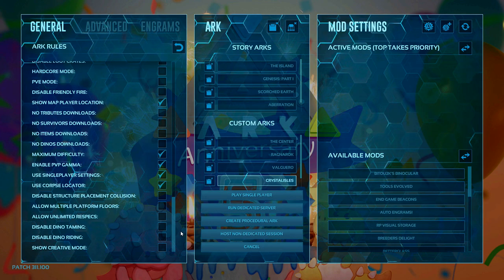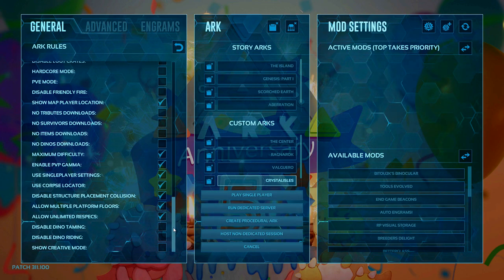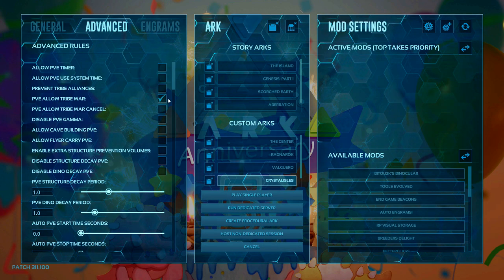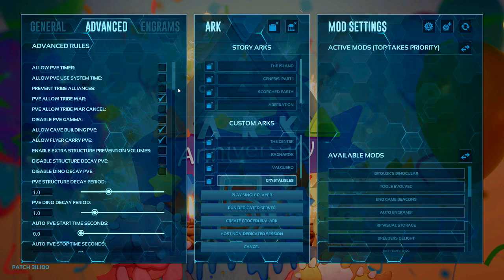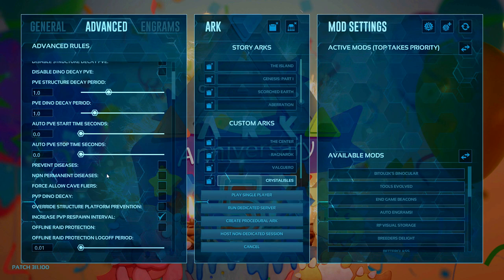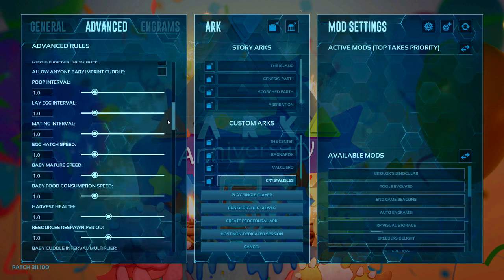S+ has now been integrated into the game, so disable structure placement collision and platform floors — we enable both of those aspects of S+ that are now integrated. Allow unlimited respecs means you can use the mind wipe tonic as many times as you need to. In the advanced menu, allow cave building in PvE helps if you need to put storage chests down near the cave to grab artifacts — remember there are 10 caves on the island map with 10 artifacts needed three times each. Allow flyer carrier PvE is on. Diseases are your preference; they're prevented on most private servers and I have them disabled in my playthrough.